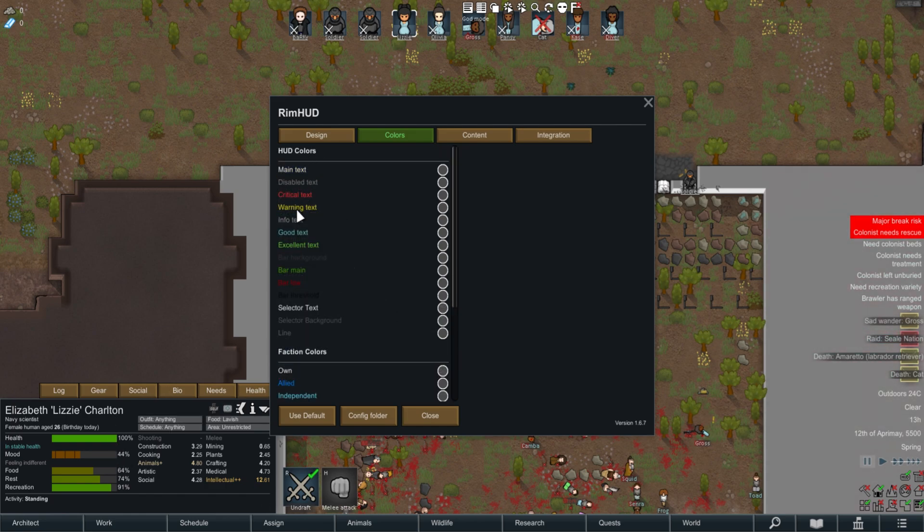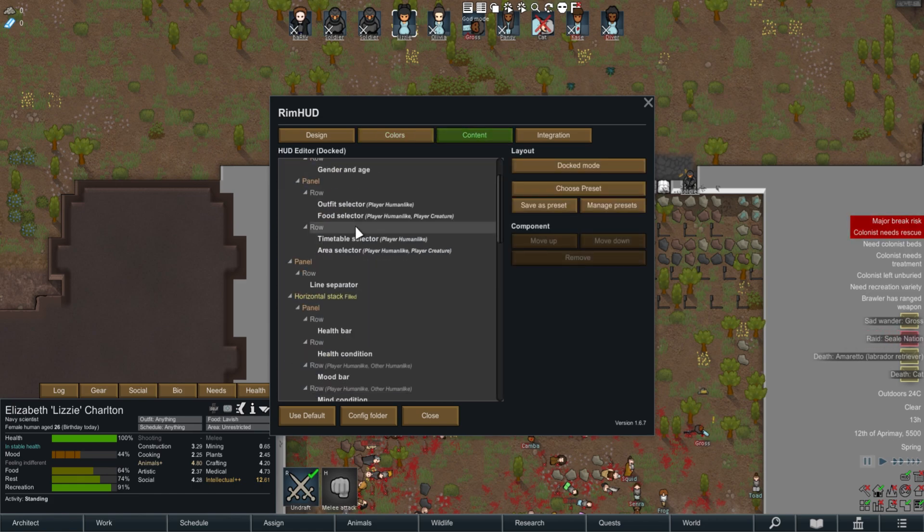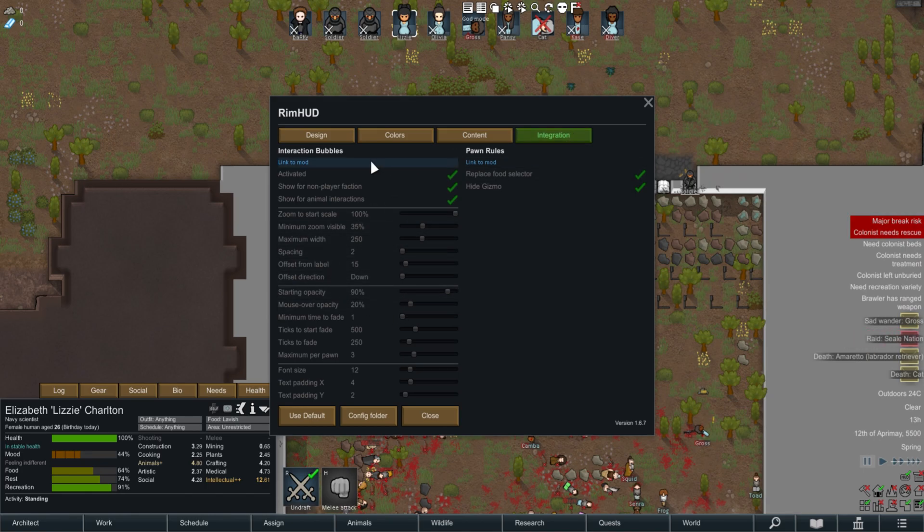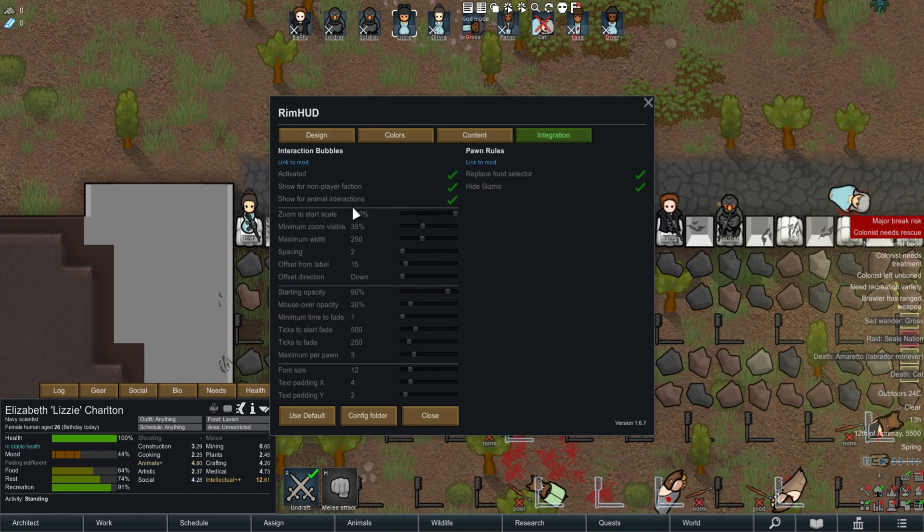You can also change all the colors. If you want to change everything about it, you can — the content and then the integration, which is with interaction bubbles. That mod is really, really cool. And there's pawn rules too, though I don't actually know that one.